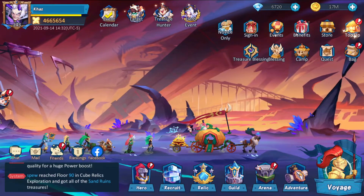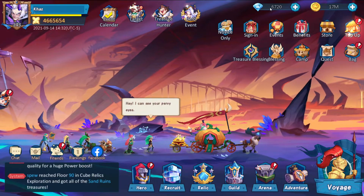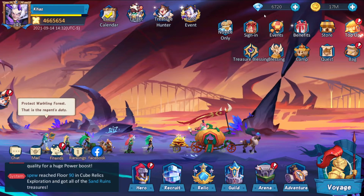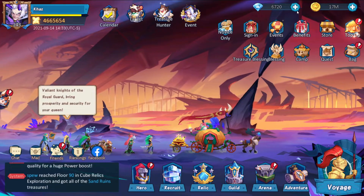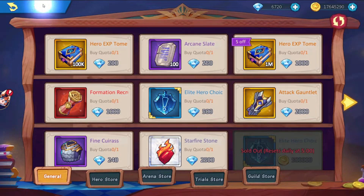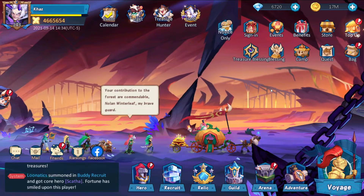Anyways, this game is definitely free-to-play friendly if you play and plan properly, and they give you so many resources daily. Like today, I spent about 10,000 diamonds and went down to around 3,000–3,300. I don't even know where I'm getting diamonds from, but I get them from literally everywhere — I can just go to the shop and purchase stones without even worrying about anything. You can get so many diamonds in this game that you don't need to buy whatever you like.